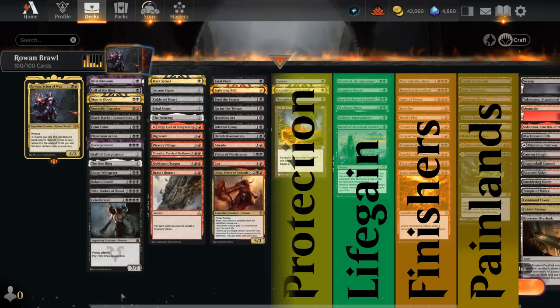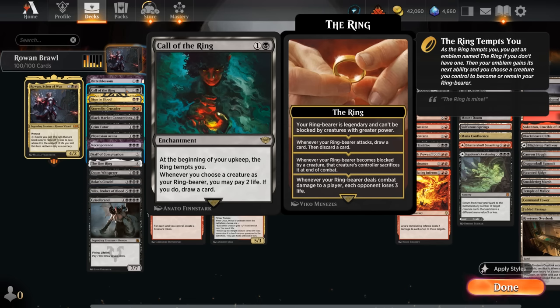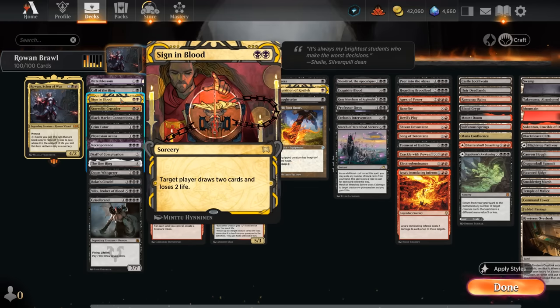Starting with our life loss cards: Bitterblossom, one of the new Enchanting Tales — every turn we lose one life to generate a 1/1 Flying Fairy Rogue token. There's Call of the Ring — every turn we can pay two life to draw a card and turn one of our creatures into the Ringbearer, which can eventually draw and discard too. Then Sign in Blood is more of a one-shot effect — we can make a player lose two life to draw two cards, usually targeting ourselves, giving us a two-life loss as a two mana discount.